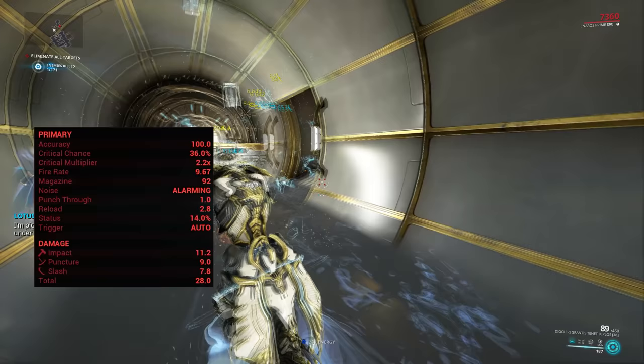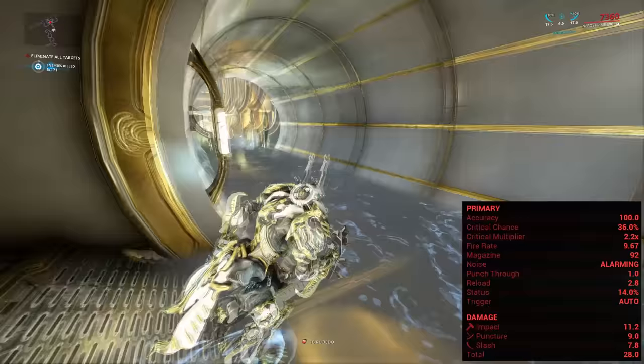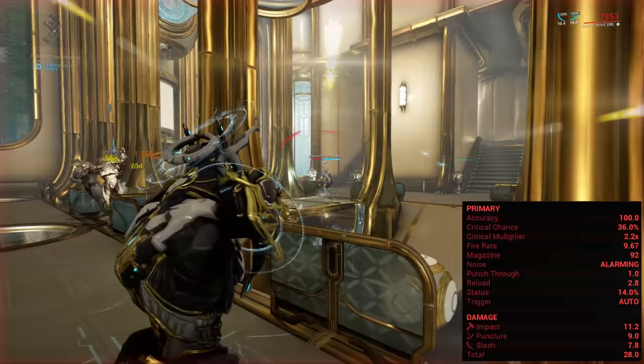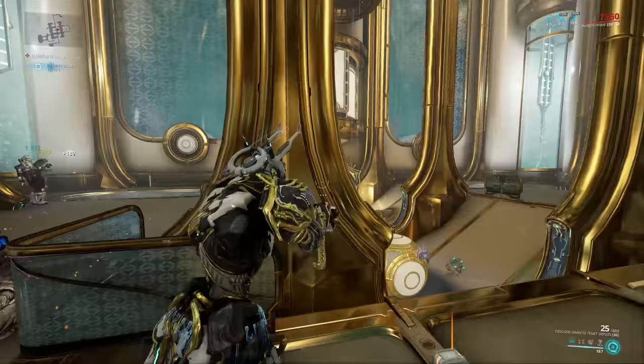The Tenet Diplos are a pair of fully automatic mastery rank 16 secondary pistols that do 28 damage per shot — 11.2 of which is impact, 9 is puncture, and 7.8 is slash. They also come with a very high crit chance of 36%, an above average 2.2x crit multiplier, a good fire rate of 9.67, a decently sized magazine which holds 92 rounds with a 2.8 second reload, solid 14% status, and 1 meter of innate punch through.